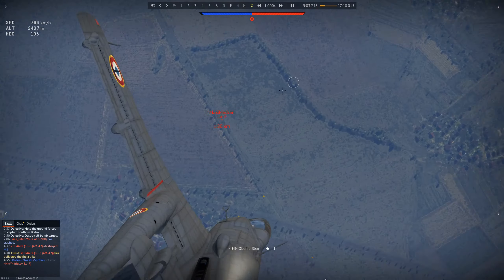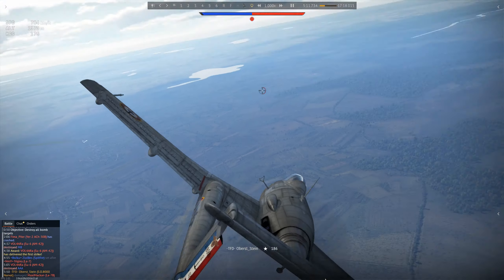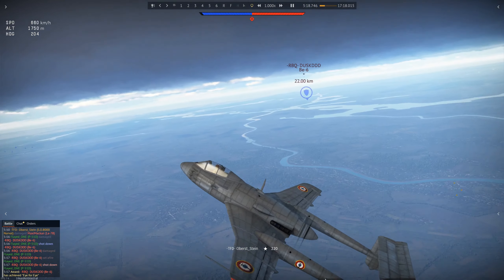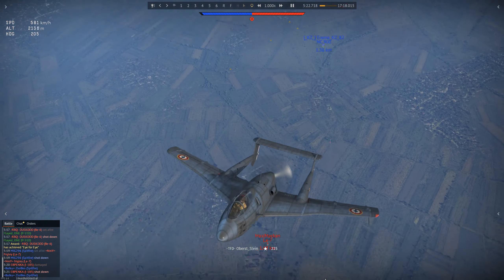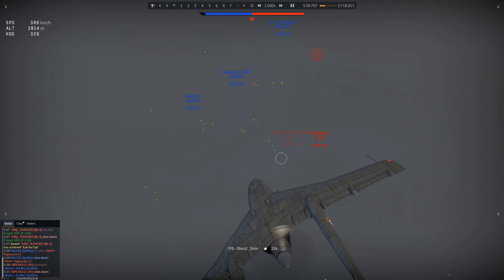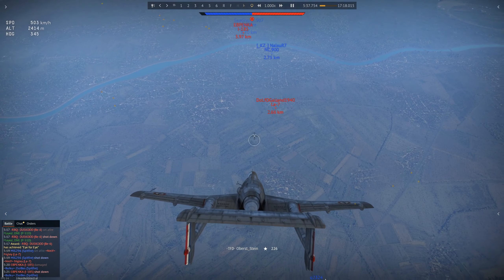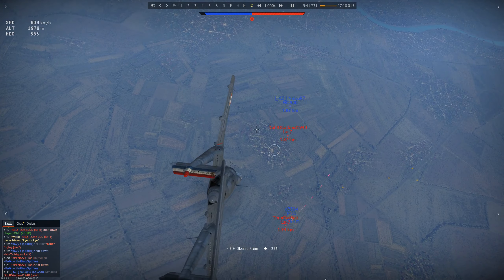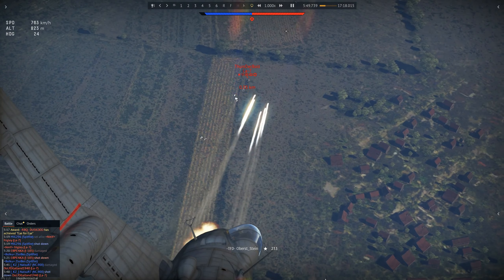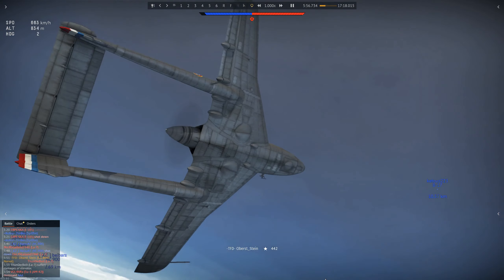Going too fast, because otherwise I would not be able to pull some maneuvers. I cut off the wingtip of theirs. He continues on straight but he will definitely crash at some point, so I count this already as a kill. I knock off his elevator on the next pass, so he's dead as well.